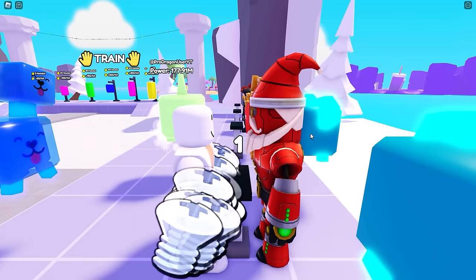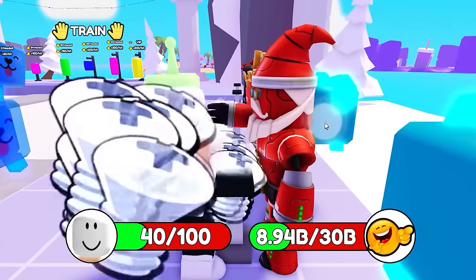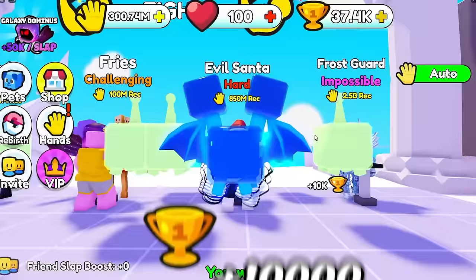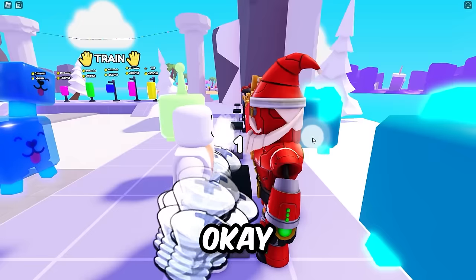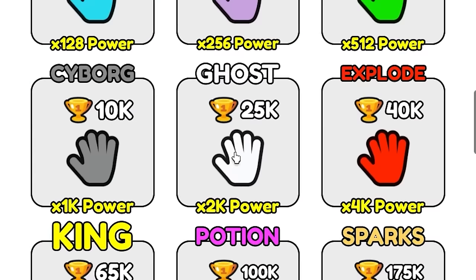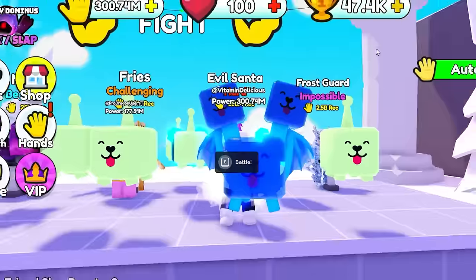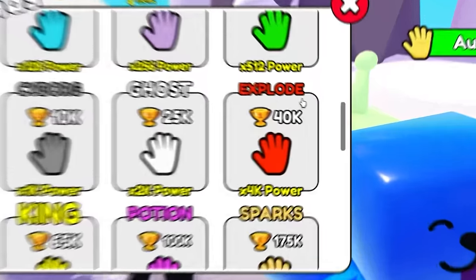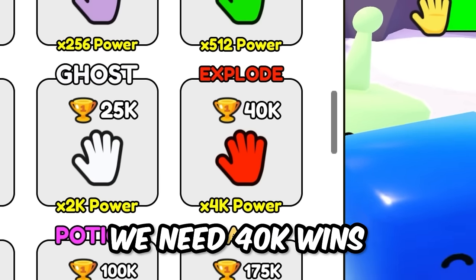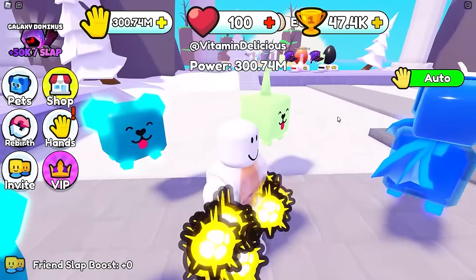Let's just battle this guy until I'm at 100,000. I can now equip the ghost slapper - let's see what ghost looks like! So ghostly! Okay, next one - explode! You need 40,000 wins - we got that! 4,000 power with explosions coming out of my hands! Let's fight this guy really quickly - thank you! Let me beat on this bag for a bit.